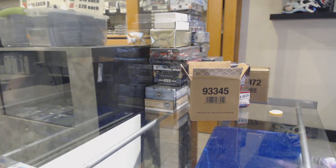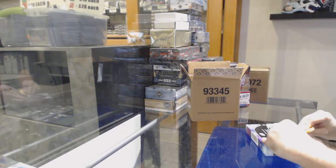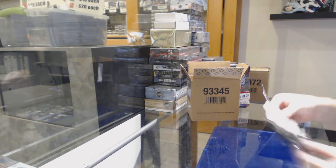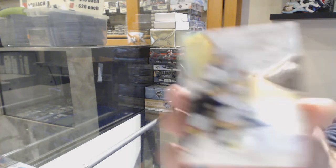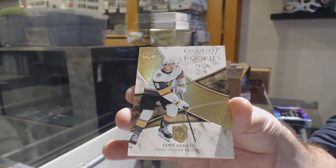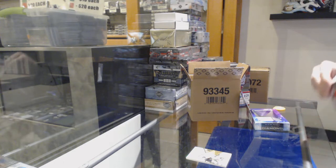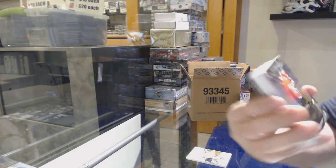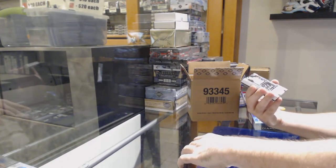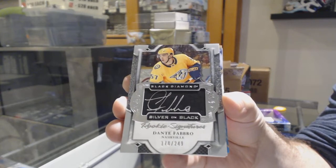That was pretty sweet. I feel like these packs are so solid. I know this year's Diamond was pretty good overall, but these packs are something else in terms of how solid they are. For the Golden Knights, the 75 Exquisite Gold of Cody Glass. We've got number 99 Alex Ovechkin for the Capitals. For the Nashville Predators, 249, Dante Fabro — Silver on Black.